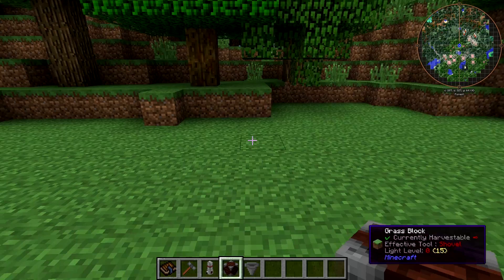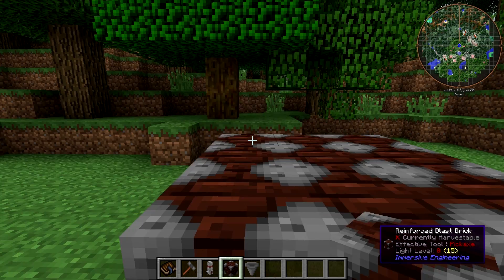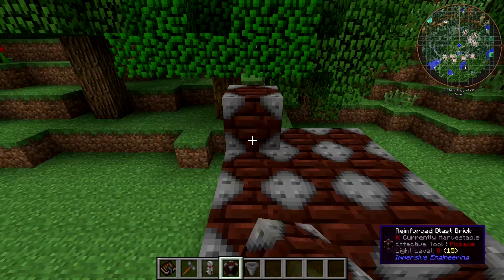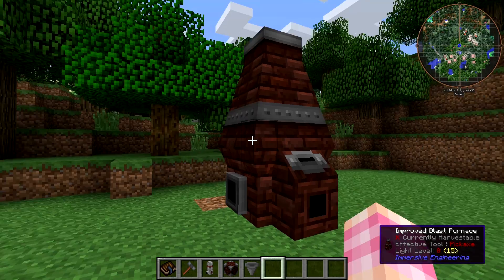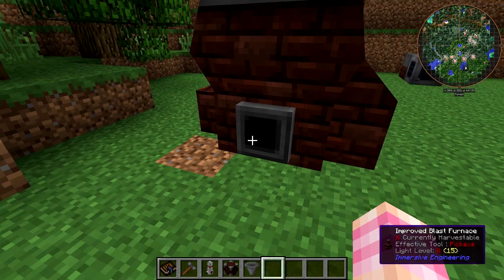In addition to your 27 reinforced blast bricks, you're also going to need a hopper — simply place the hopper on top in the middle and then whack the side with an engineer's hammer. That's what it looks like; it's designed to look a lot like blast furnaces would have. Now there are a couple of ports on this thing: there's one on the front, one on the back, and one on each side — those side ports are where the preheaters go.